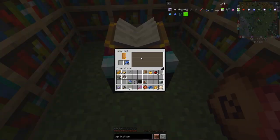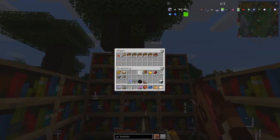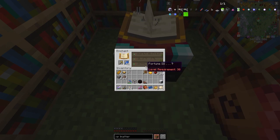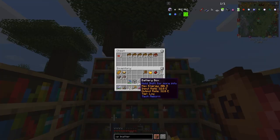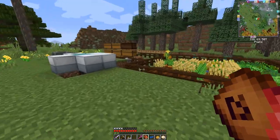I've got a gold pickaxe and I put it in here to check — I've got Fortune 3, Silk Touch, and Unbreaking. When you put a new diamond pickaxe into that you'll get the same enchantments transferred, I think — I'm not 100% sure about that to be honest.